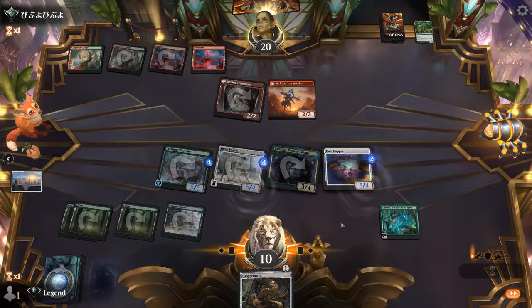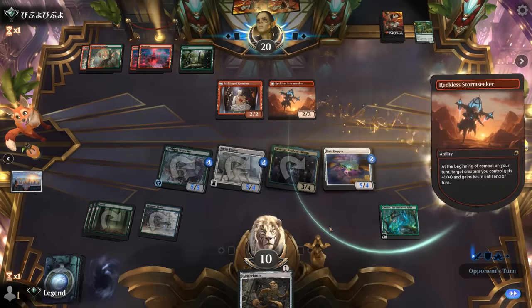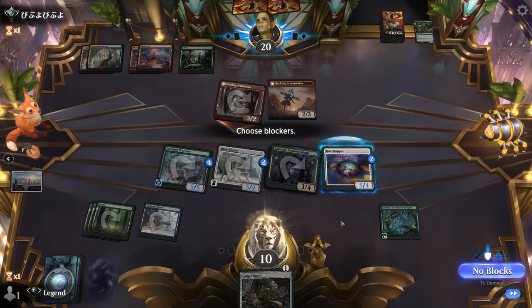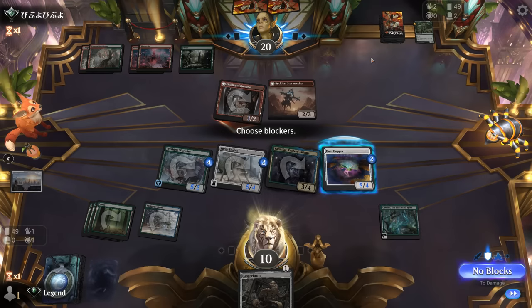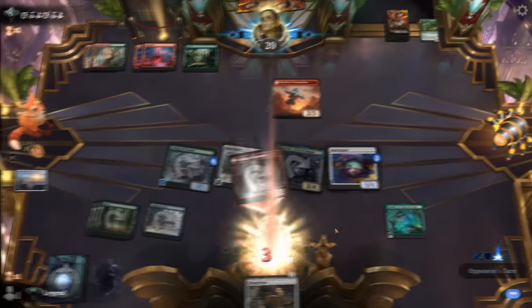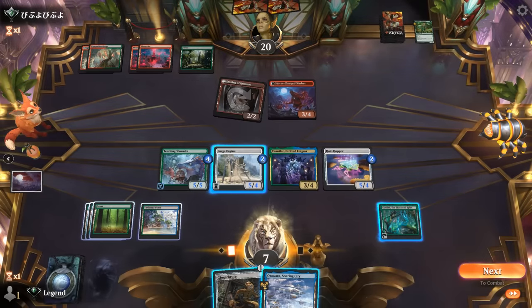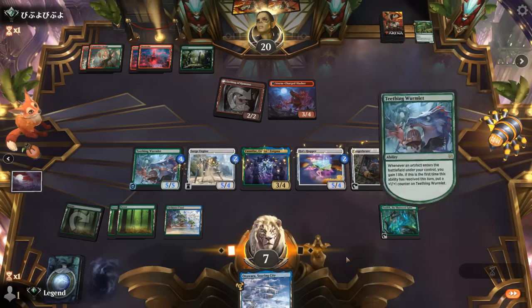Gingerbrute next turn — the cherry on top — can also activate Ozolith. I will be blocking. Although if it's just Etching attacking, how do we die? Two cards in hand; most burn spells only deal three damage. Next turn we could certainly present lethal, so maybe I just take it. It does switch to nighttime, so we're definitely playing Gingerbrute. Might want to activate Surge Engine and activate Ozolith.